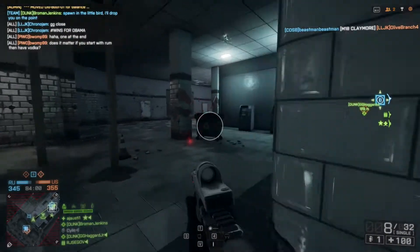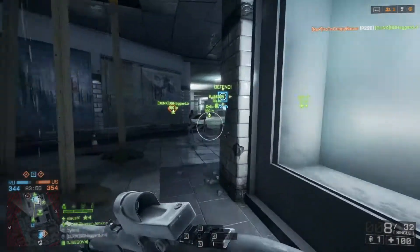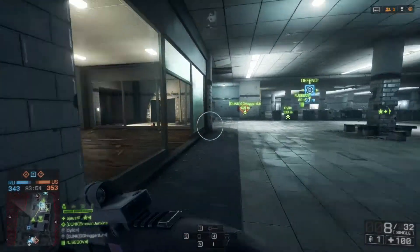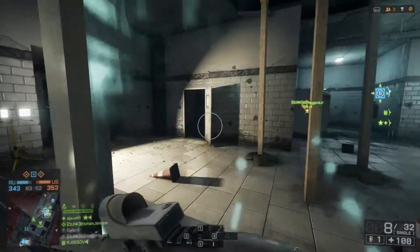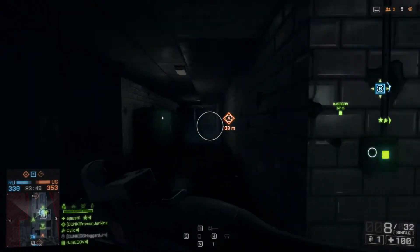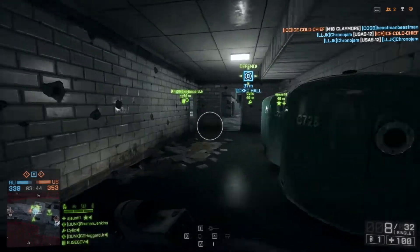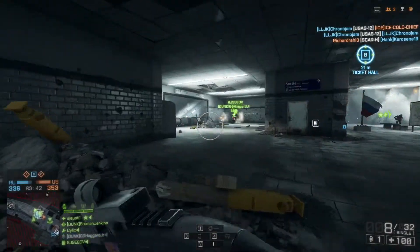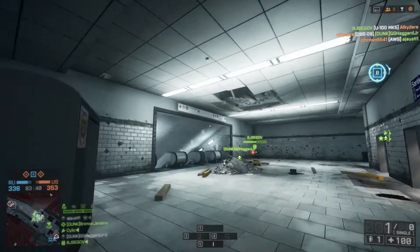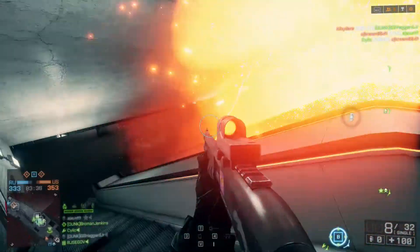I changed a bit more about the shotgun here—I put on a laser sight. This will decrease my hip fire spread, which should help things. But I keep turning the laser off because I don't want to be detected. If you have a laser on your gun, the enemy will actually be able to see it coming, so they'll generally know where you are. It's a good idea to turn that off when you're trying to sneak up on people.